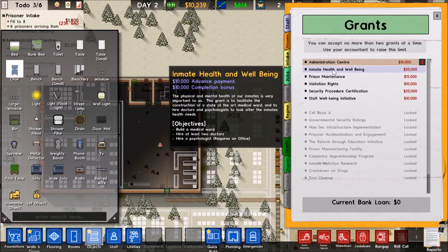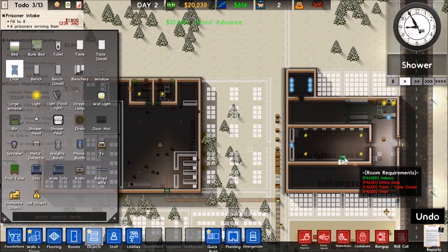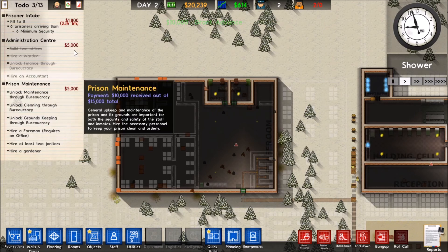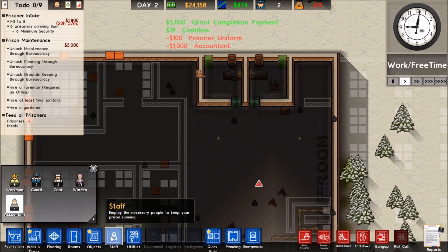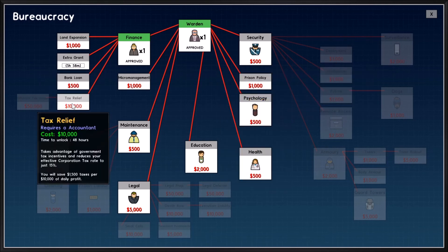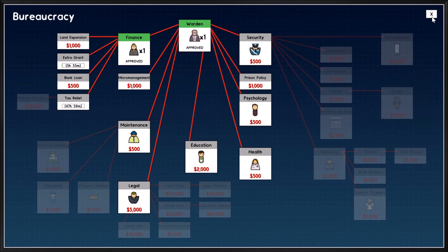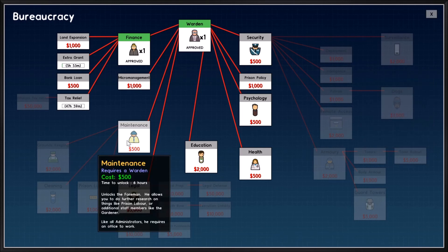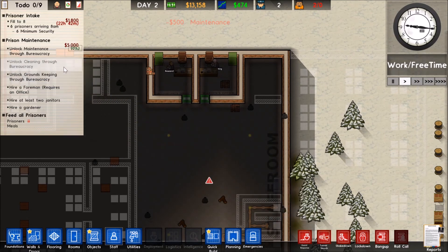We can go to Grants and get another grant going — we can build a medical ward, we're going to be doing that anyway. We have research so we can hire an accountant now. We'll put the accountant in, that'll take care of that grant. I want to research extra grants next, and then tax relief probably after that. Let's get tax relief going because I want to make money. We'll need to research maintenance as well, so the warden can do that — that'll get us the four men we need for this one.